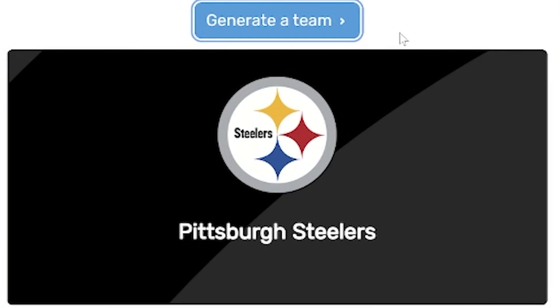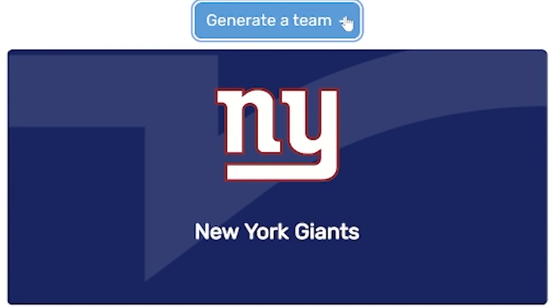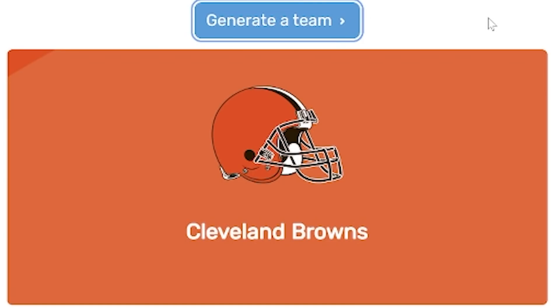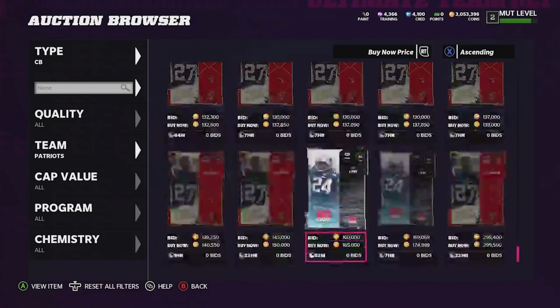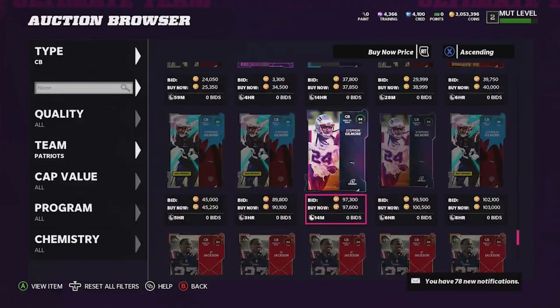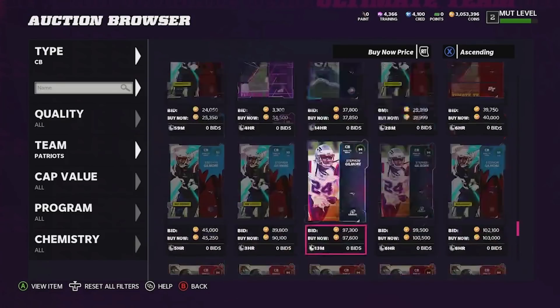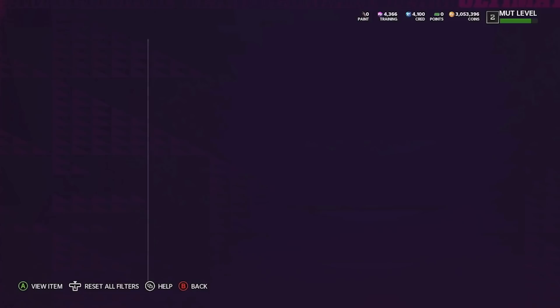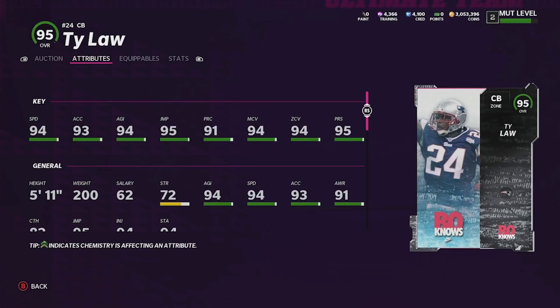Now we need three cornerbacks, so we're going to roll all three teams at once. Our first team is the New England Patriots, our second team is the New York Giants, and our third team is the Cleveland Browns — Denzel Ward's coming home! For the Patriots we have a few options: it's either Gilmore, Jackson, or Ty Law. I think Gilmore's a little slow and JC's a tad bit too small, so we're going to go ahead and take Ty Law. He's got 94 speed, 5'11" isn't that bad, and he's got decent press as well.